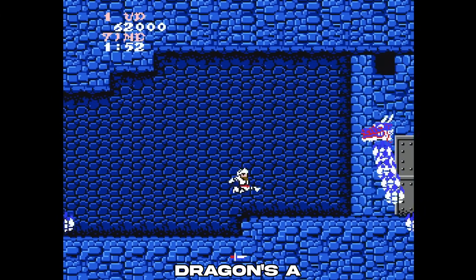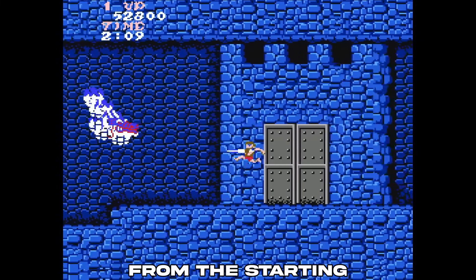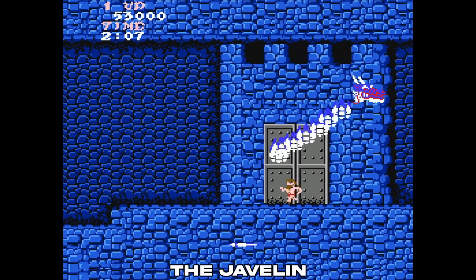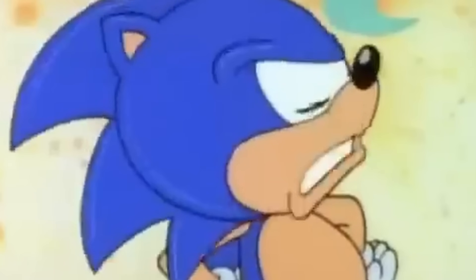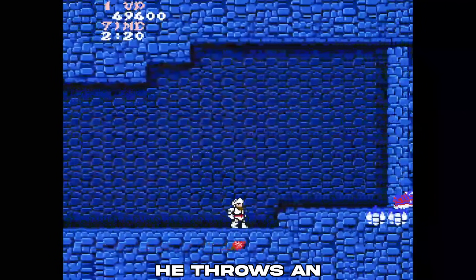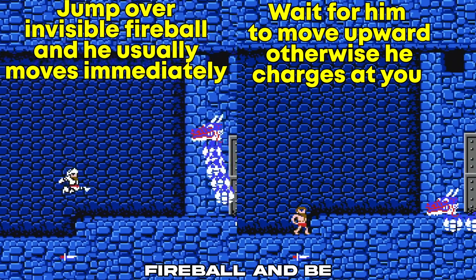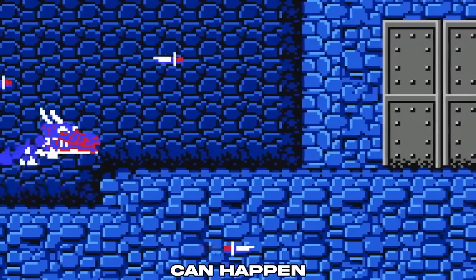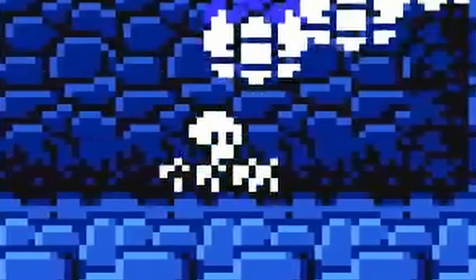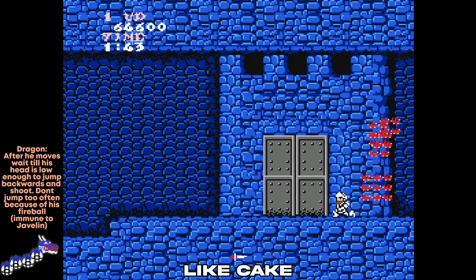Now here, this dragon's a complete asshole. So if you came here without switching from the starting weapon, the dragon's immune to the javelin. So this fireball spawns, you have to use that against him. And that's no good. Make sure you always jump around this area because he throws an invisible fireball. And lastly, he has two movement patterns. He will throw the fireball and be moving already or just sitting still. Just hang in the middle, always be jumping backwards and shooting him, and he goes down like cake. Easy.